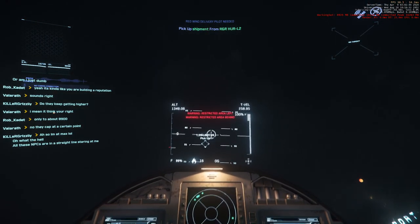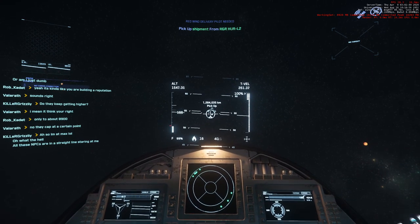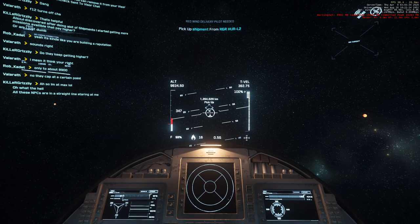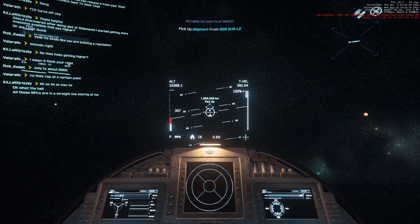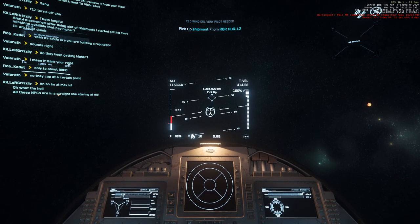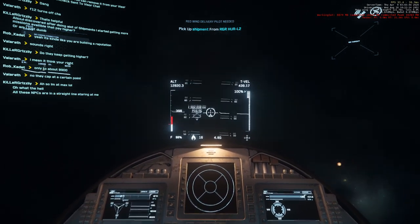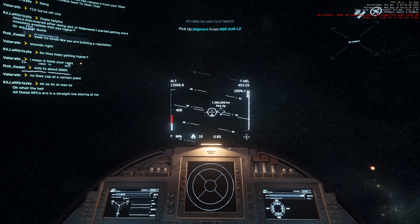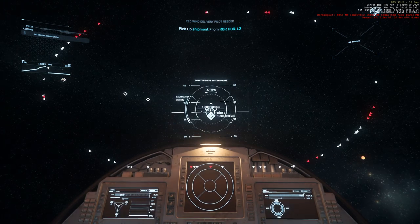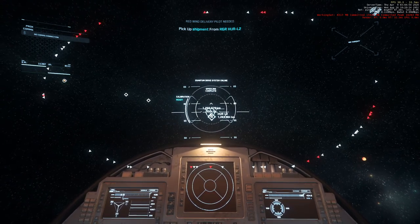Pick up. Well, that's good — I like clear instructions. F12 turns off chat — let me verify. Yes, it does. The chat in this game has been full of important little tidbits like that, so I tend to want to keep it up, but it's getting a little bit big right now. That's a lot of little contacts showing when I'm trying to spool the quantum drive.